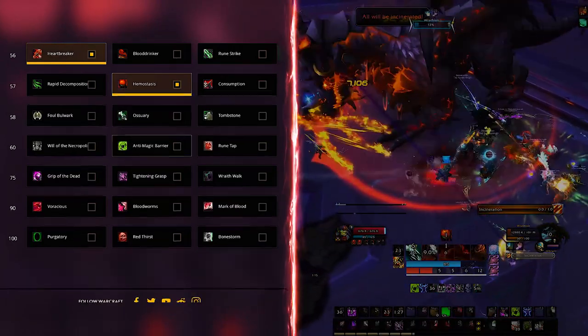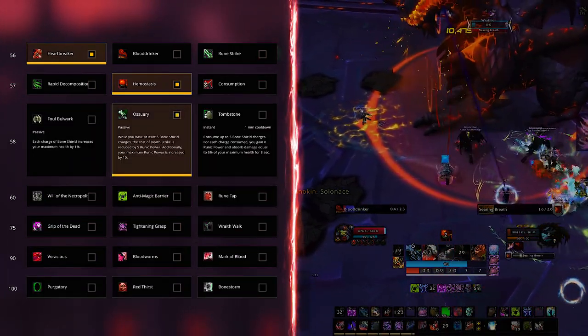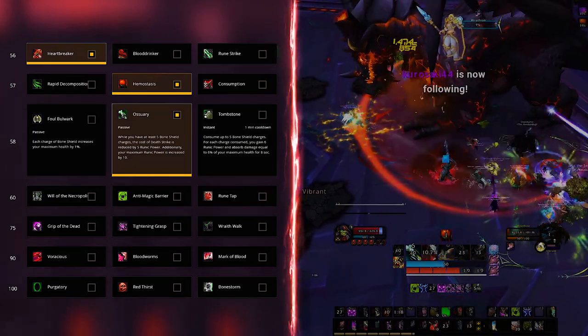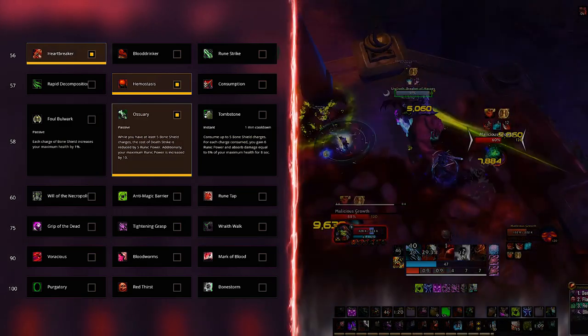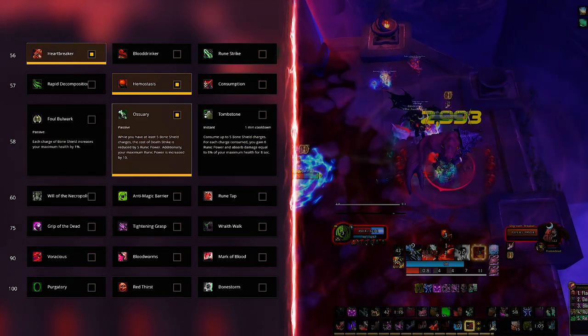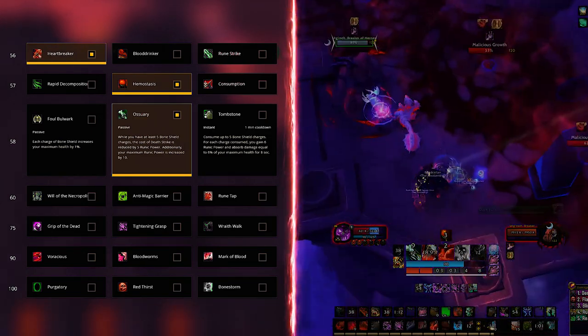Next on the list is Ossuary, again for both raids and dungeons. Ossuary gives Death Strike a Runic Power cost reduction if you have at least 5 stacks of Bone Shield, on top of 10 extra Runic Power to your max Runic Power cap. The effect essentially makes every 9th Death Strike free, mathematically — and if you think this is unimpressive for a talent, well, it's still the best on the row.